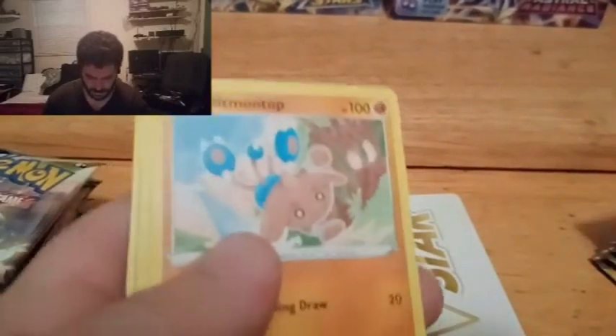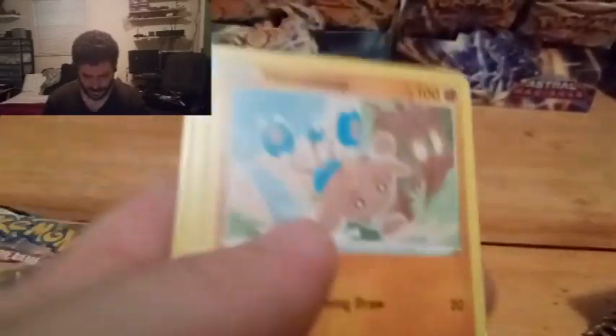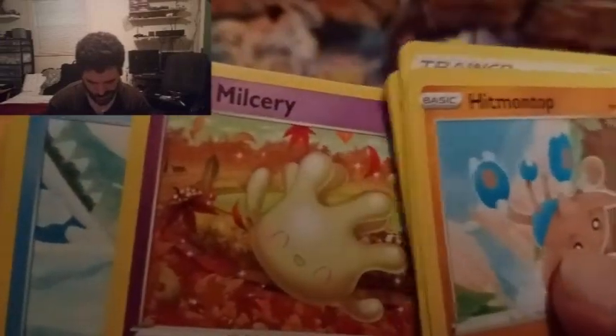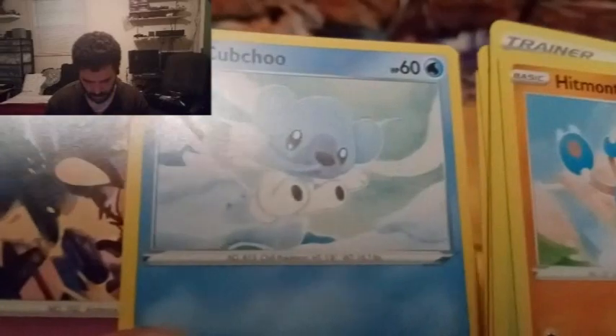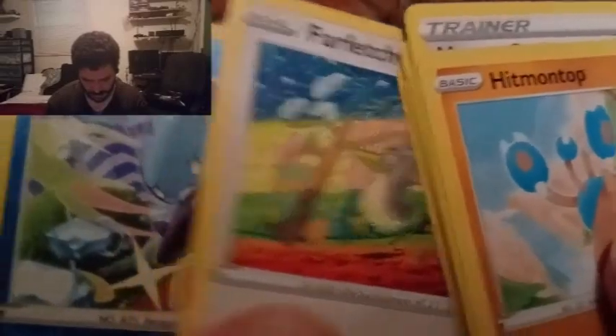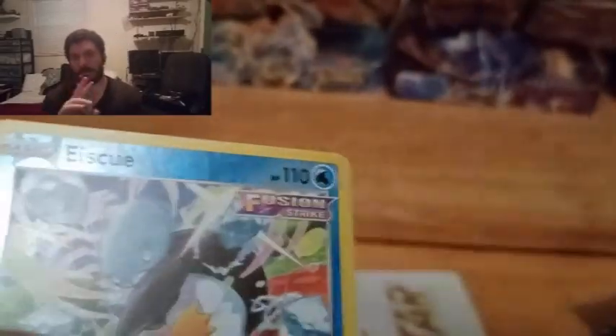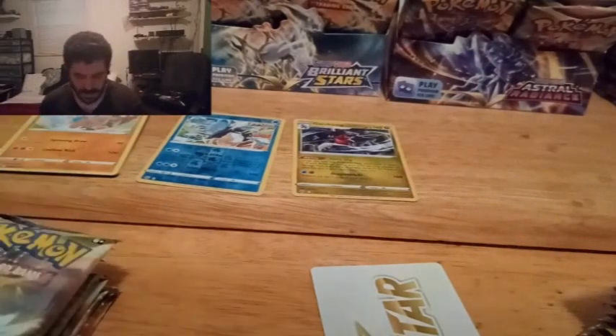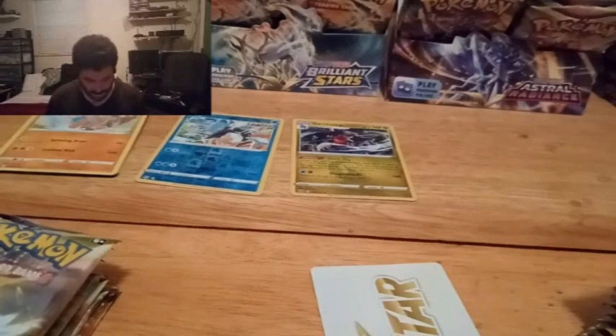Boom, boom — we already know what that is. It's a V-Star card. Energy don't matter, that'll stay down there. Let me angle this back up. On top: Magma Basin, Crawdaunt, Nosepass, Nosepass, Milsery, Pikachu — always with that snot bubble — Denny, Farfetch'd in the rain I think, Icy Q. Ooh — holo Garchomp! Lovely. Energies will stay down there since they are not pack exclusive, same thing with the V-Stars.